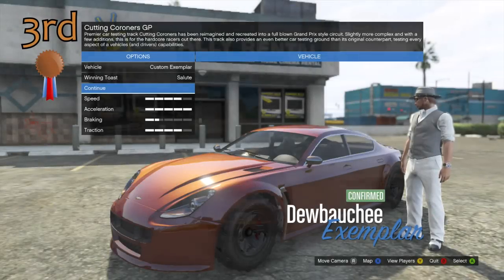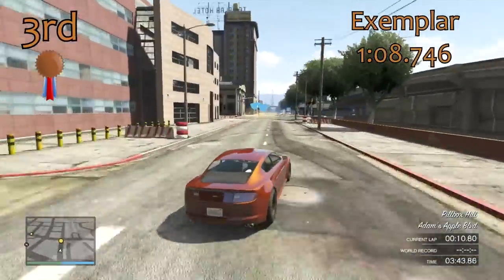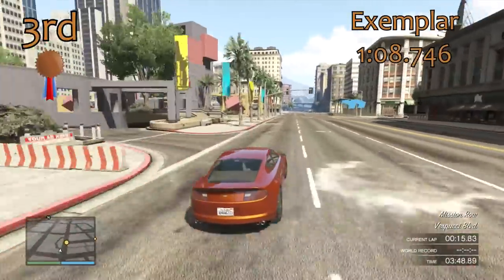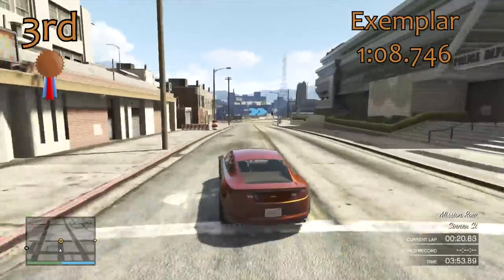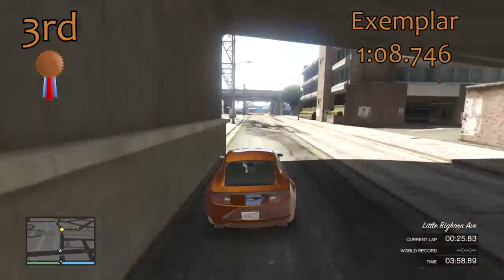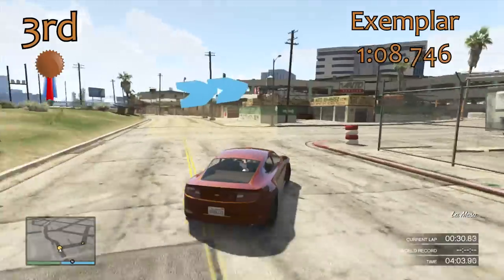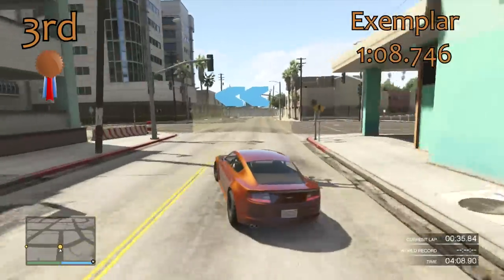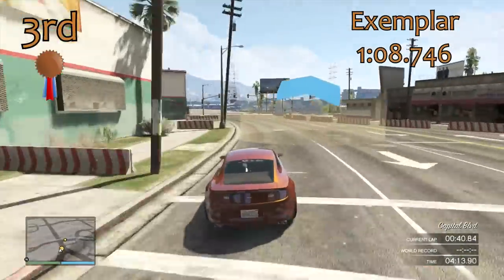In 3rd place we have the Exemplar. The Exemplar always used to be the quickest coupe by a long way, but then the spoiler update made spoilers increase traction, and the Exemplar doesn't get a spoiler. With a 1 minute 8.7, it is a little bit quicker than the Jackal. It feels nice on the straights, quite good around the corners, and it's a nicely balanced rear-wheel-drive car — but it just lacks that overall pace to make it into the top spots. You can still definitely be competitive with it.